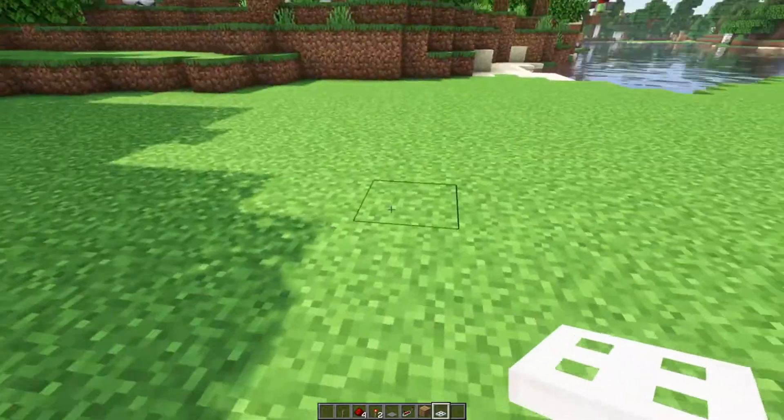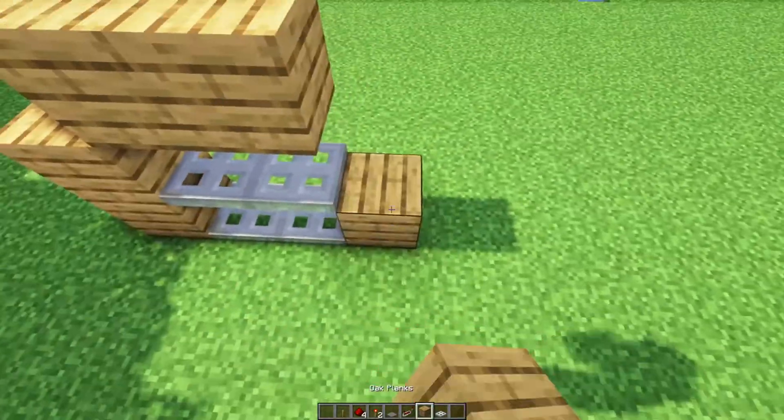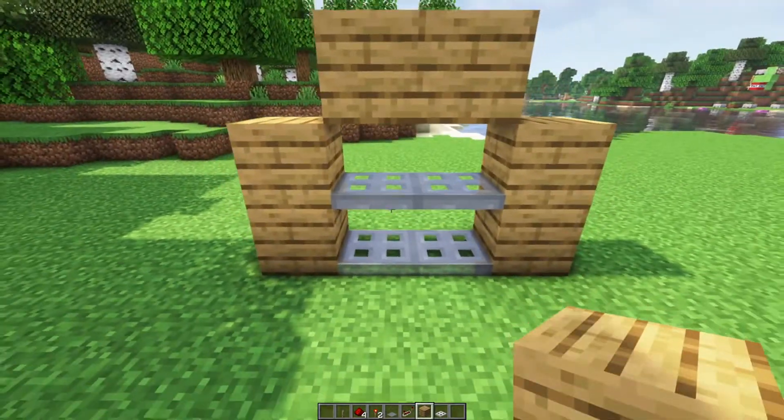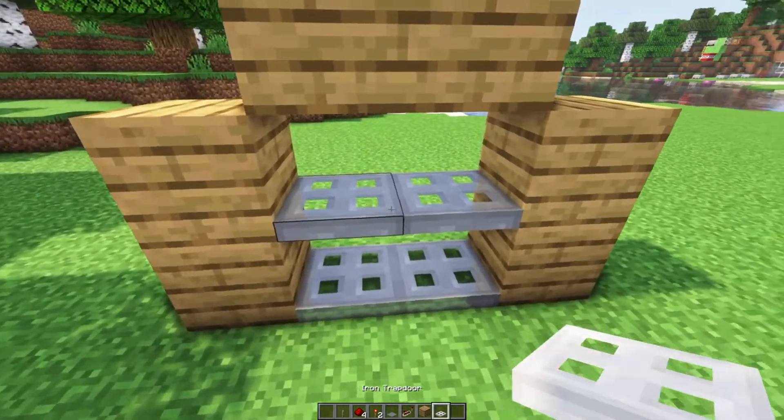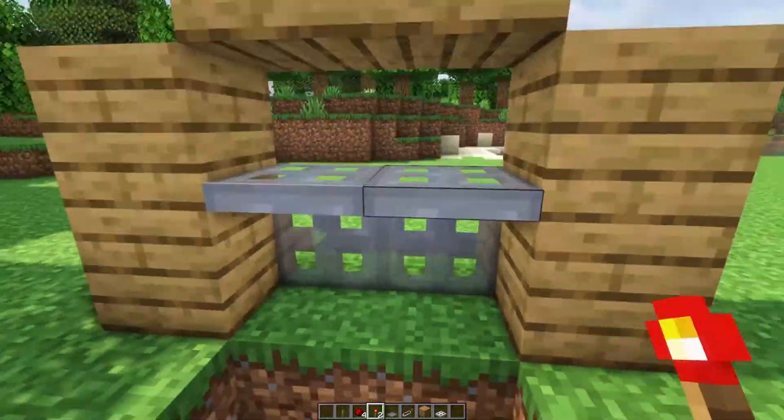Let's do homework answers. You were to do a 2x2 trapdoor like this, out of iron trapdoors. The reason for this is because they are a pain if you don't understand how they work, and so it should be fairly easy if you understand them.